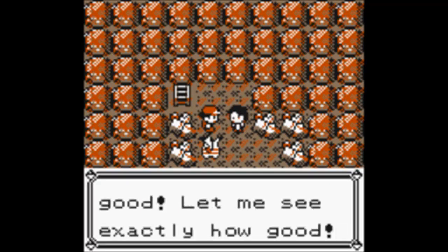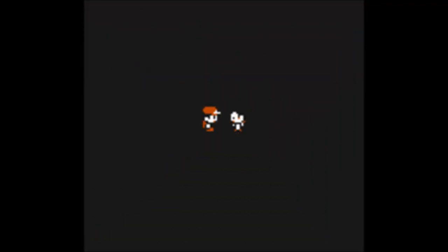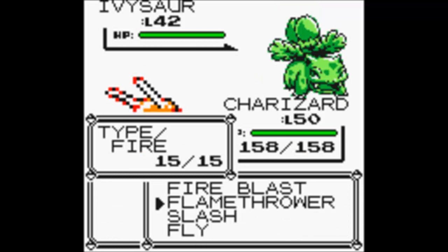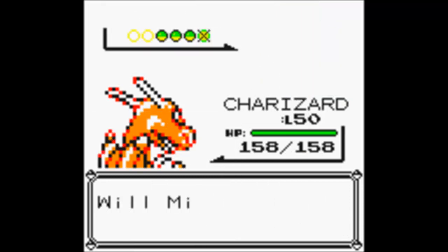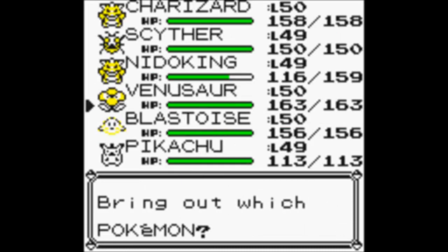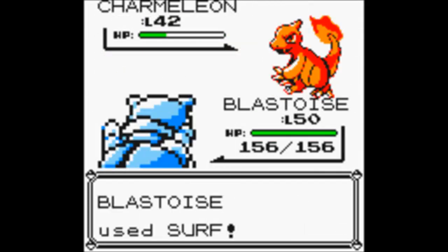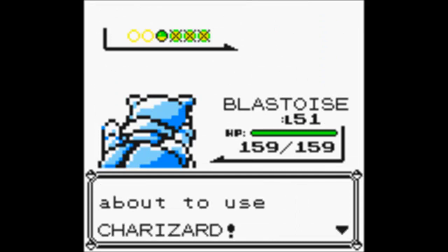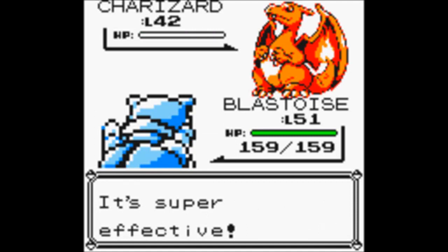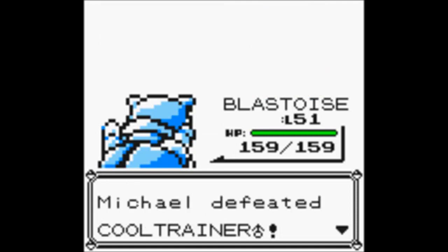Let me see exactly how good! I had a problem with that — I'm gonna have a bunch of problems later. So this guy is a cool trainer with a whip. Whatever, just gonna flamethrower. Now it's time for a Wartortle, so I'm going to send out my Venusaur and Razor Leaf. Now it's time for Charmeleon, so I'm gonna send out my Blastoise, surf, take it down. Blastoise is level 51. He's gonna send out Charizard, but that's no problem — just gonna surf and take it down! And we defeat the Cool Trainer!